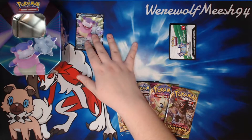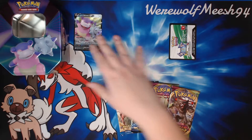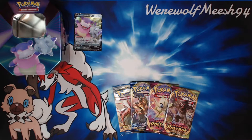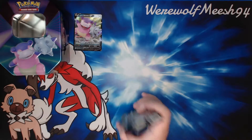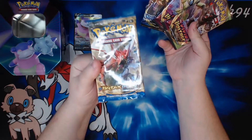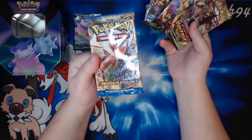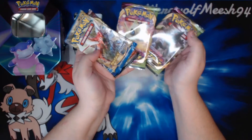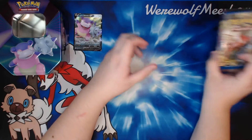Galarian Slowbro V is a decent card — it's seen play in Eternatus builds with the poison variety. We do get the code card to redeem the Galarian Slowbro V online, which I'm actually going to keep for myself. I do have a tin of code cards next to me which I will be giving out during the video. And then of course we have four packs: XY Breakpoint, Sword and Shield Base, and two Vivid Voltage. So we will go in release order as we always do.